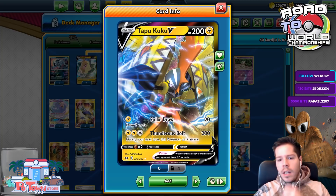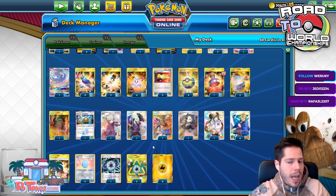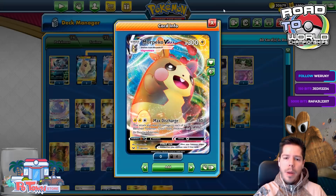After using Electro Wheel, you switch into one of your benched Pokémon. We have Coco V with high HP, and we also have four Lillie's Poké Doll. We have recycle energies to use as targets for the discard so we don't run out of energy and can continually attack. We also have the Morpeko VMAX dealing 300 damage with 300 HP.